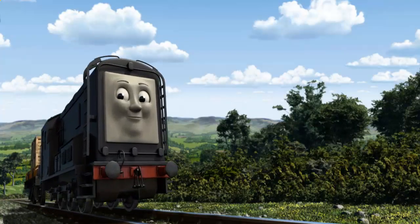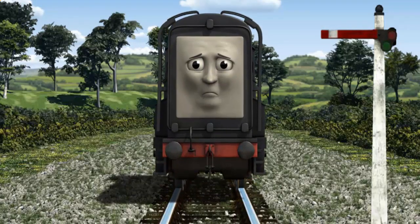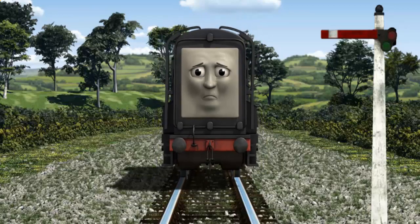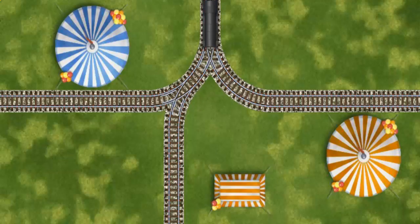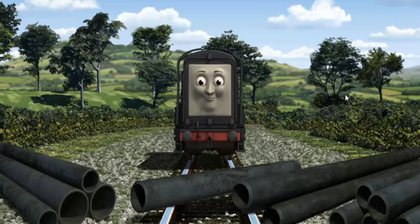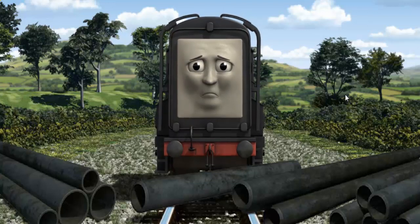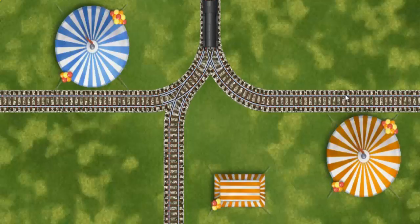Diesel set out for the fair. Suddenly, Diesel had to stop because of a broken signal. He needed to go a different way. Help Diesel find the track that goes nearest to the smallest tent. Diesel was on the wrong track. He would have to go another way. Show Diesel the track that goes nearest to the smallest tent.